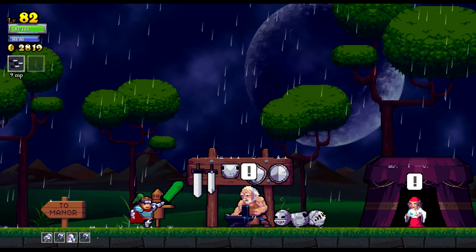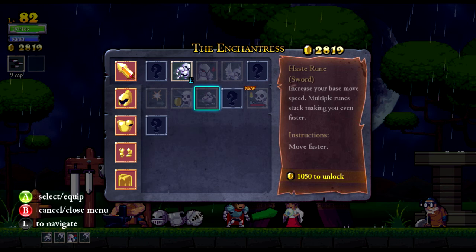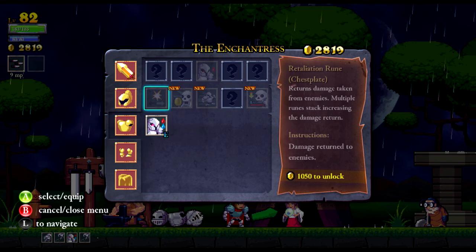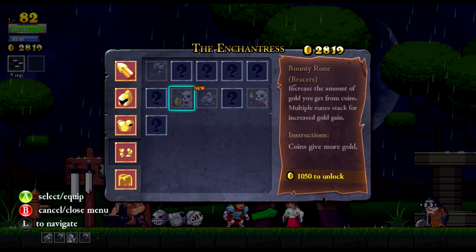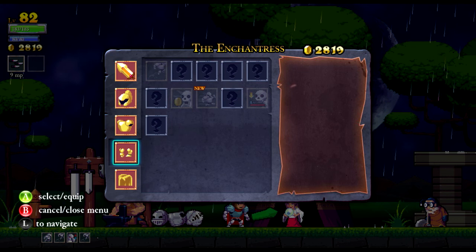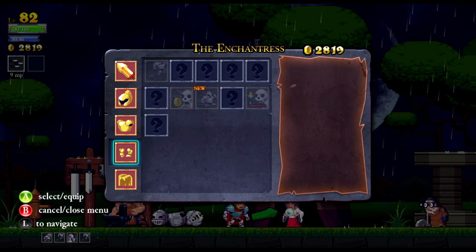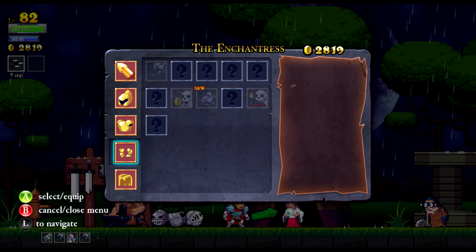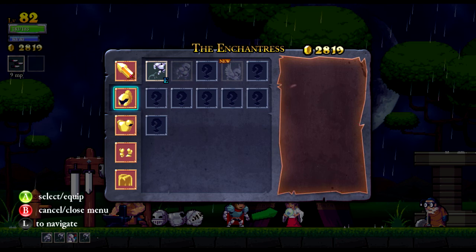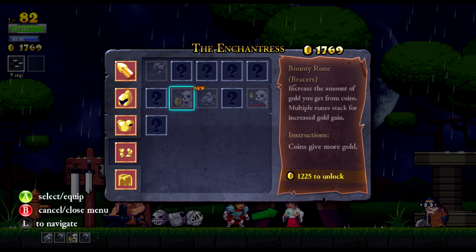I don't actually know what I want to spend points on. What kind of equipment and runes do we have? We got a lot of sky runes, didn't we? What do we have that's not useful? We could get a bounty rune — costs a thousand gold, that would take a long time. We could get two bounty runes, or we could get quad jump, but quad jump isn't very useful. Triple jump is about as far as I go, and two dash runes as well, but we don't have that option. So I think we're just gonna go with these bounty runes.